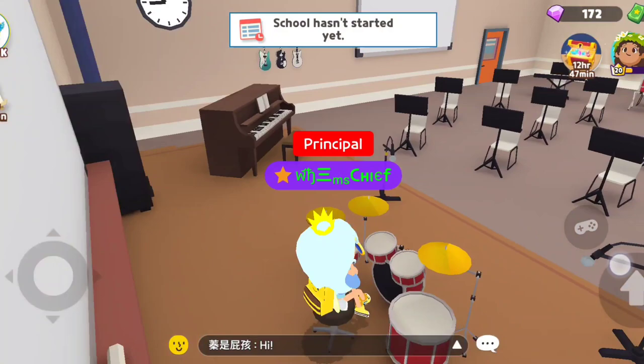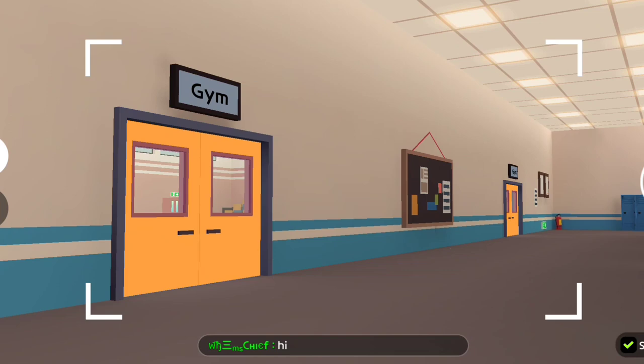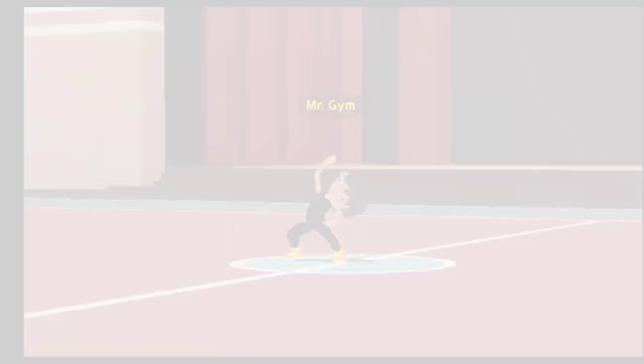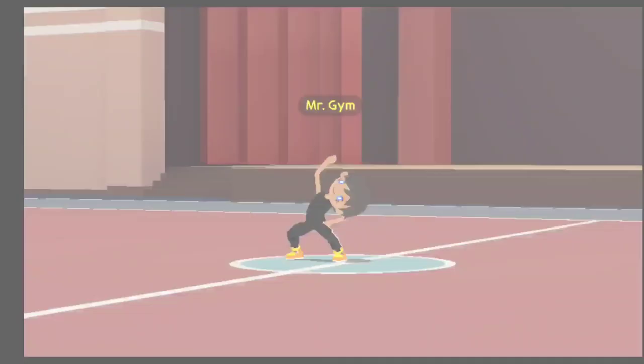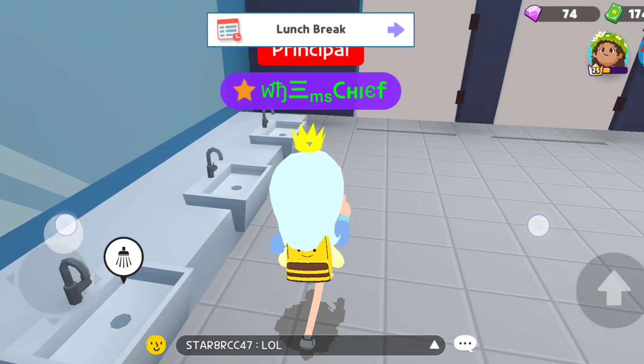Our next stop is the gymnasium. We also don't have any classes in here, but the gym is so big that we have the basketball court, a stage, and a bunch of bleachers. We also have Mr. Gym, who never stops moving. It doesn't show on the map, but we do have washrooms — one for the girls and one for the boys — and they're all functional. You can use the sink and the toilet too.